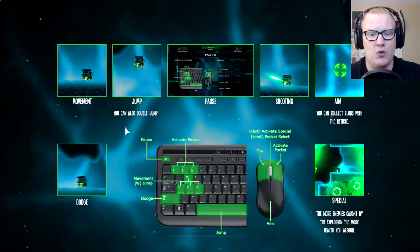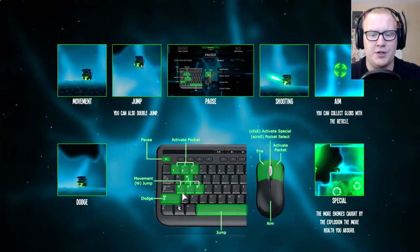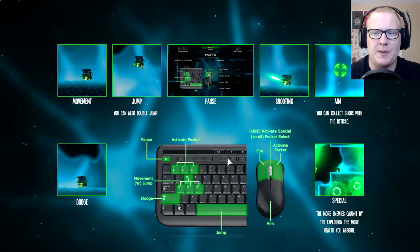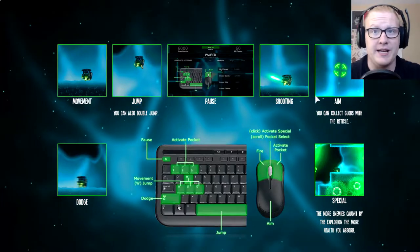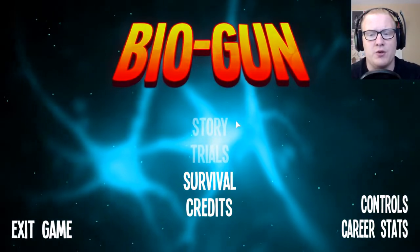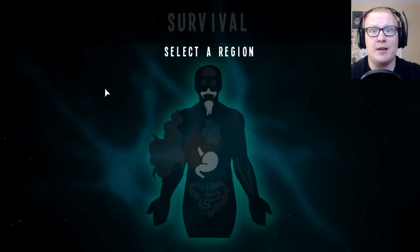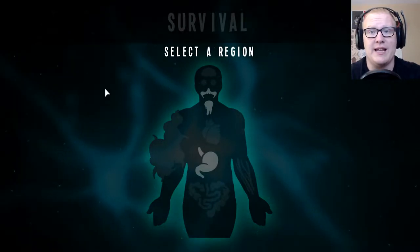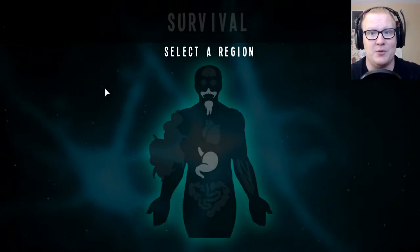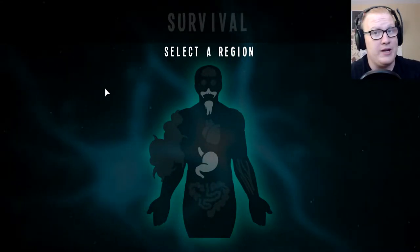Looking at the controls, there's quite a bit going on. We can move with WASD, dodge with shift, and activate pockets — these little special items you can buy. As for the modes, there's no story or trials mode available right now, so we're going into survival. The story is that we are a doctor going inside a sick patient, and our goal is to kill as much bacteria as possible in an endless horde-style survival game.